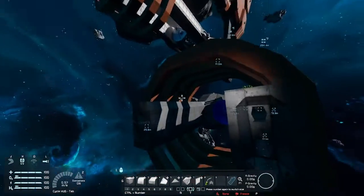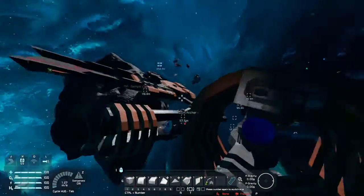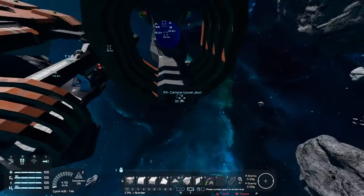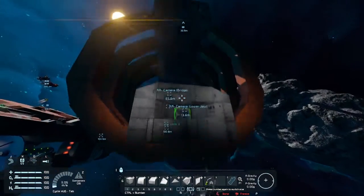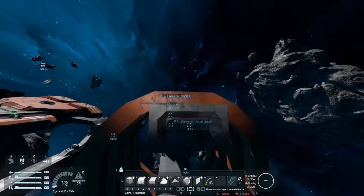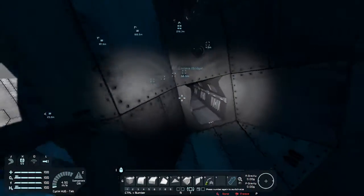Anybody attacking us from the front will have to deal with those. It's along this side, along the top, along the back, the bottom — all around every single ring. So their turrets are probably going to go for the outsides of my ship before anything else. I'll probably have it set up so I can disable the upper and lower jaw decoys just so it doesn't have to worry about that.